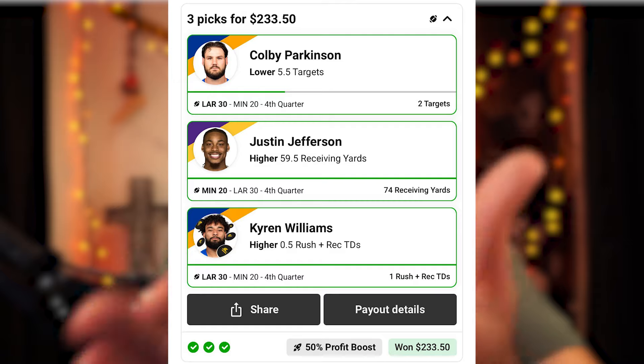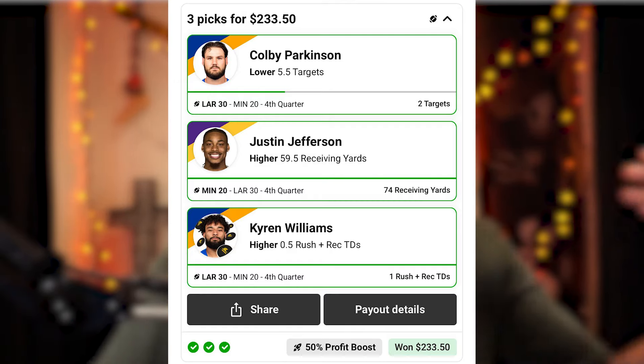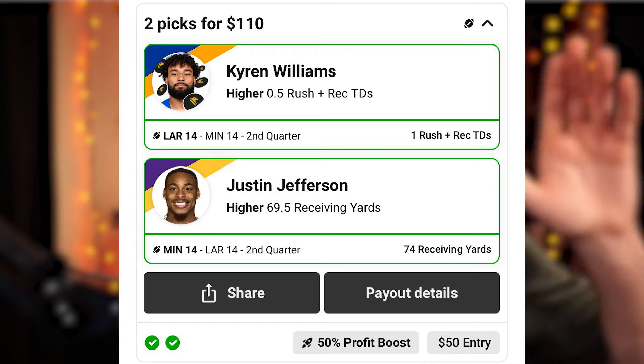Boys, if you copied my picks yesterday, we absolutely feasted. On the screen here we hit for $230, and on the screen here we hit for $110 — over $340 in winnings total. Out of the four slips I posted, two hit, meaning we made an easy profit of about $150. If you want to make some picks, Underdog Fantasy is linked in the description below. Download the app, put in my promo code SWIFT — S-W-I-F-T — and you get your first deposit matched up to $1,000. I'd greatly appreciate the support. But let's get back to making coins.